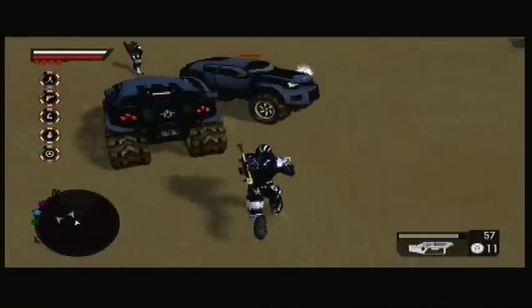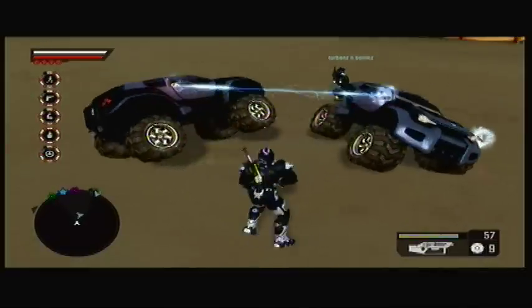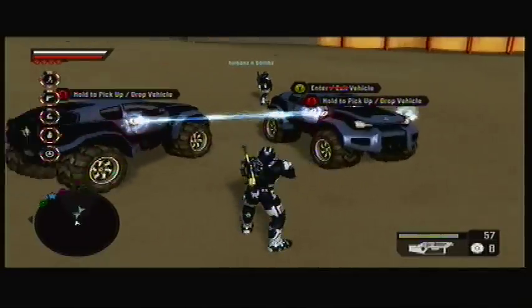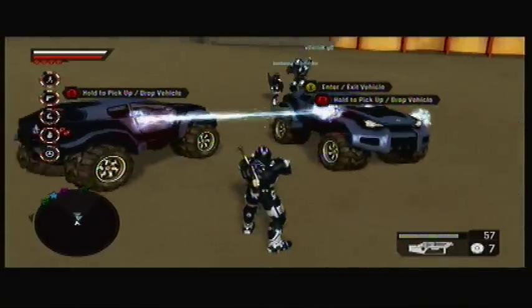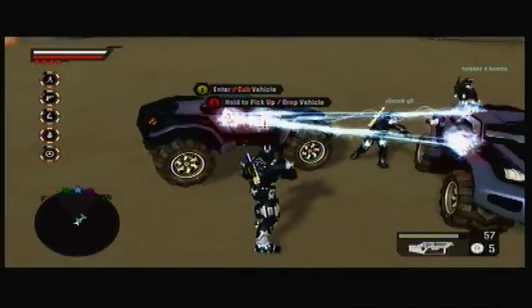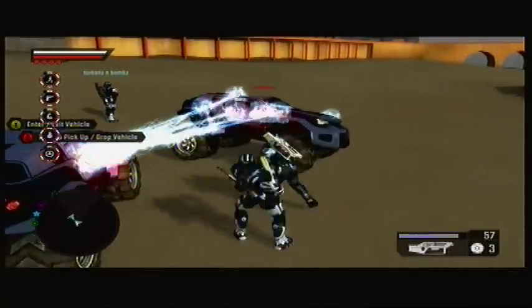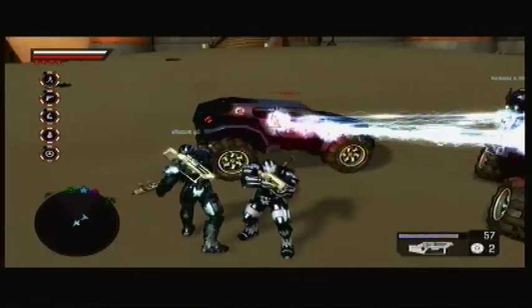In this part, we started using SUVs instead of supercars to see if it made a difference, and it did. Instead of using three, I think here we only used two, and we used 30 mag grenades. It makes a big difference, but the bad thing is one of them gets stuck to the ground, which ends up anchoring us to the ground.